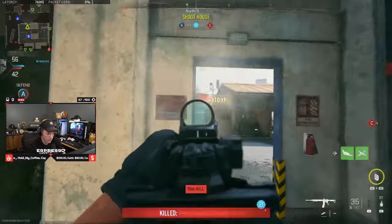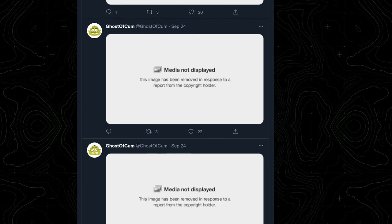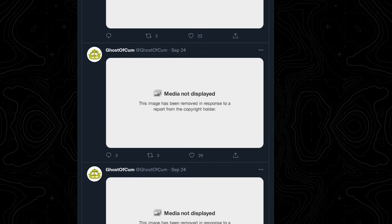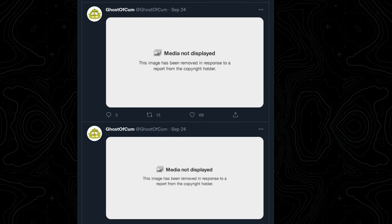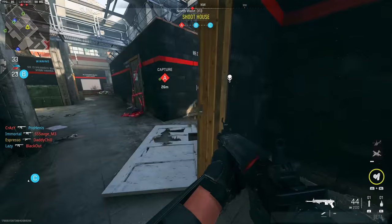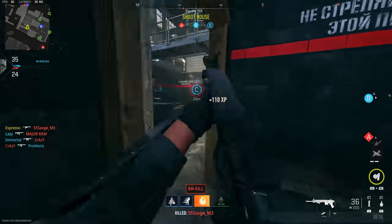This information comes from data miners — link below — who pulled information available from the beta build. There wasn't a whole ton, but some of it was credible, and in some cases it's been removed via DMCA copyright takedowns, so the stuff is legit. There are some campaign mission details — not super specific, but character and location info. This data miner apparently found leaked camo challenges for Modern Warfare 2's multiplayer.